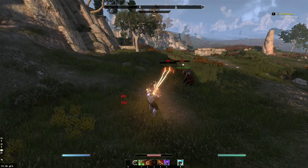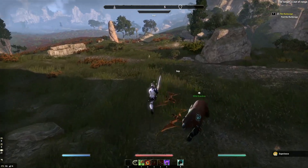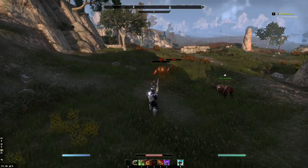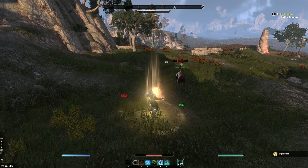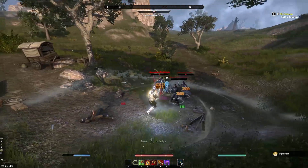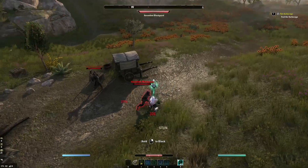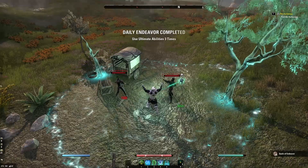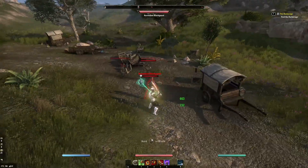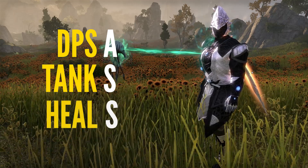The Warden's first ultimate, Feral Guardian, summons a bear to aid you in combat. This is a permanent summon, making the Warden the second closest thing to a summoner class in Elder Scrolls Online. The bear puts out surprising damage, and when its enemies are at low health, it puts out even more. The next ultimate is Sleetstorm, which uses cold damage to slow and damage all nearby enemies — handy in some PvP and PvE situations. The last ultimate is Secluded Grove, an enormous AoE heal that will quickly heal any party members within. As a damage dealer, the Warden gets an A. As a tank, S tier. And as a healer, S tier.